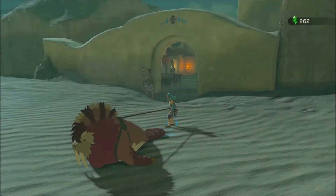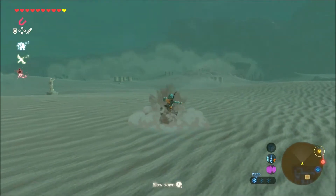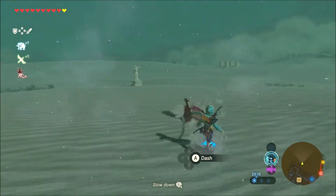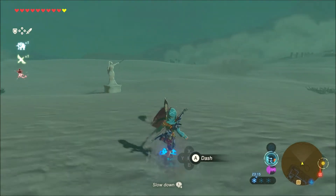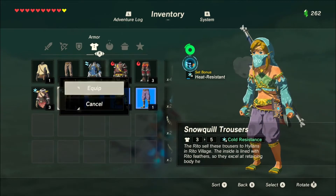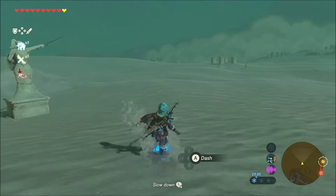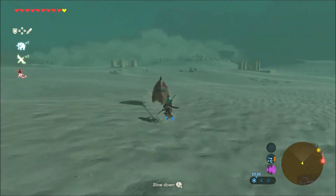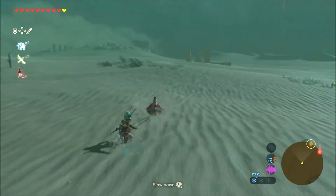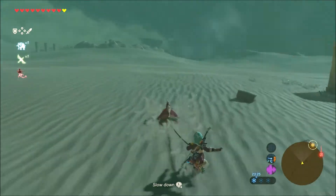Okay, we're good. I'm just gonna go ahead and borrow a sand seal here because it's so much faster to go by a sand seal than on foot. It does get cold at night so keep that in mind — you're gonna want some cold resistance. Or you can spend the night in an inn and then go in the morning. We don't have to do that because we have cold armor.